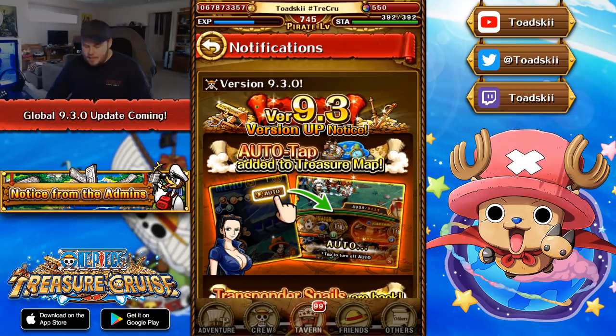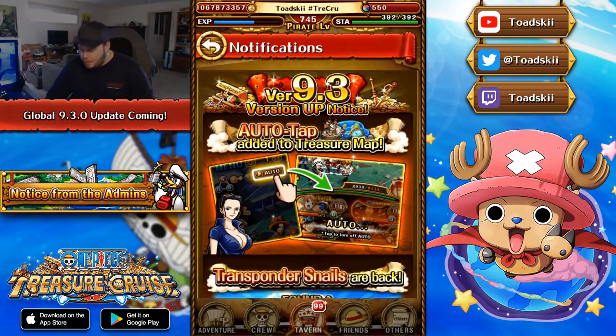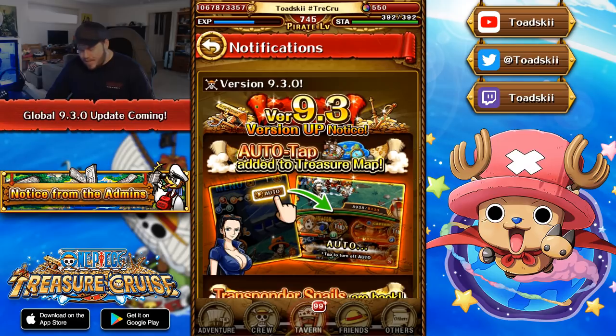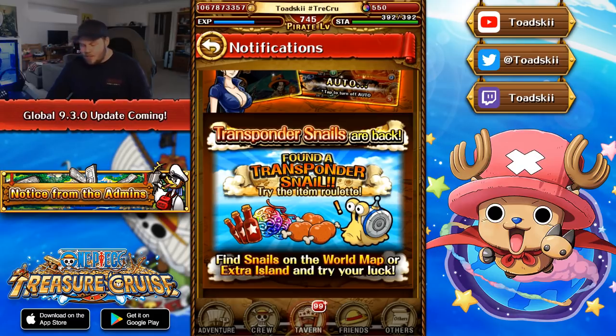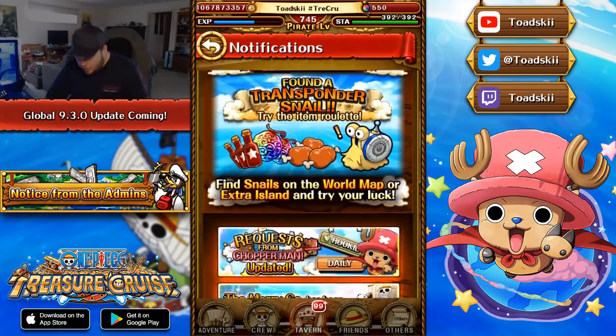Obviously the big thing they're advertising here is auto tap with treasure map. Again, I'm not really a big fan of this and I don't think too many people will opt to use it unless you're in East Blue — that's the only situation I could see people using this. Transponder Snails are back — this is the big thing here. You've got gems, stamina refills, and cola all accessible from the Transponder Snail. Find snails on the world map or extra island to try your luck. I'm so looking forward to this.